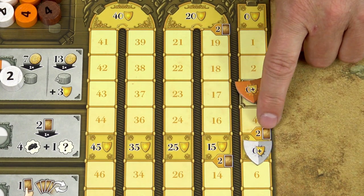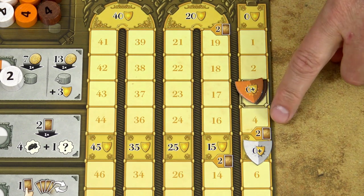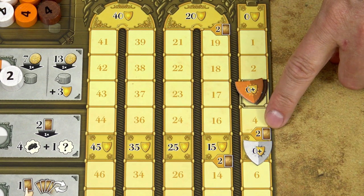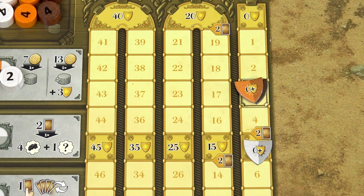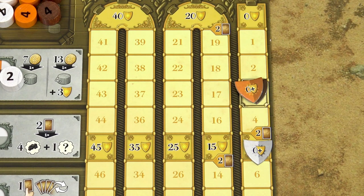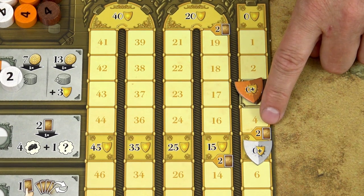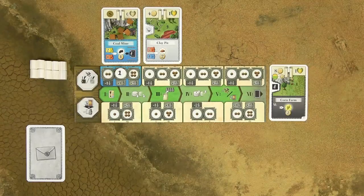If you pass over a certain threshold on the scoring track, like here between 4 and 5 points, immediately draw two more cards from the draw deck and put them into your hand. However, you can only do that when you pass this threshold for the first time. If you reach 50 points and start moving your marker from that position again, you don't draw any additional cards. Victory points with a laurel symbol are always scored at the end of the game.